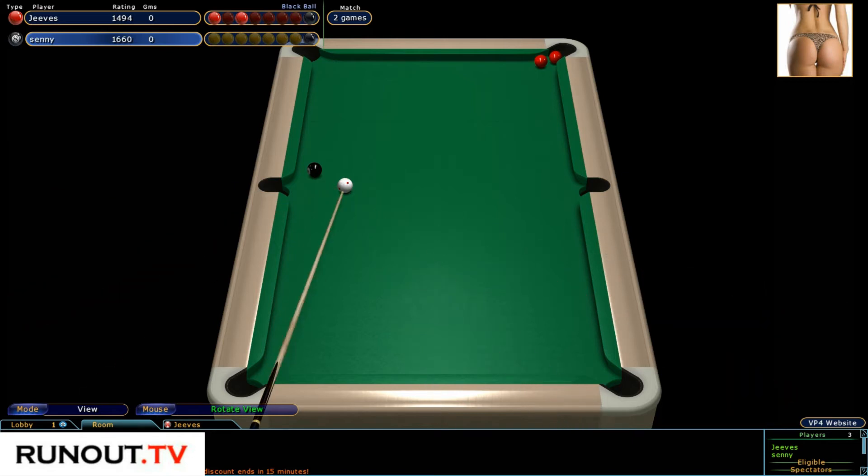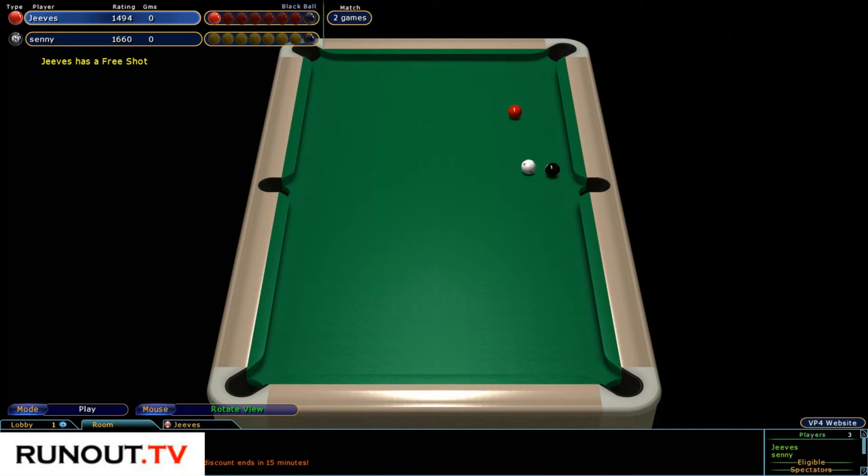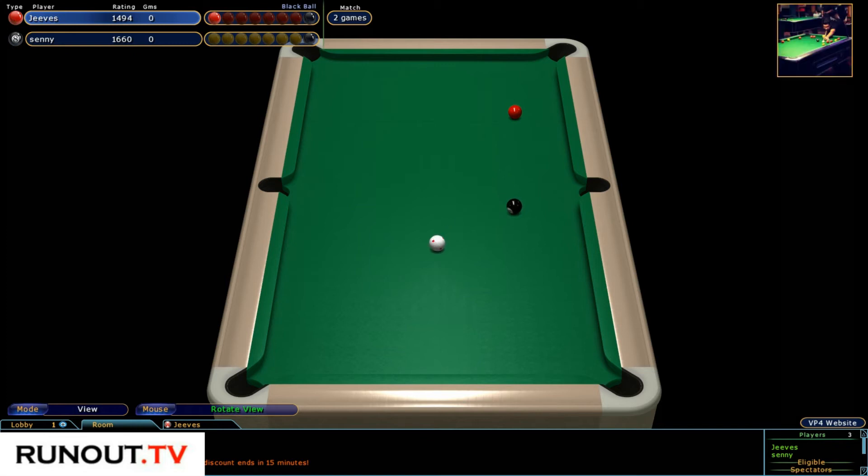I'm going to put my phone on silent so we can concentrate on this game. What would you do here? I would probably put the black right on the cushion and basically say to Jeeves, clear up if you can. But Senni looks like he's going for the double, and he's not got it. It's a good job he didn't because Jeeves now has a free shot — but this is no gimme. I think Jeeves would play to pot the red long into the bottom left and go into the black. That's a really sensible shot. Now he just wants the white to roll back to pretty much where it is. Well worked out — we have a black ball game in rack number one of this race to two.